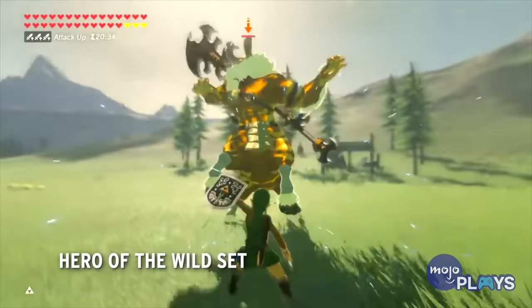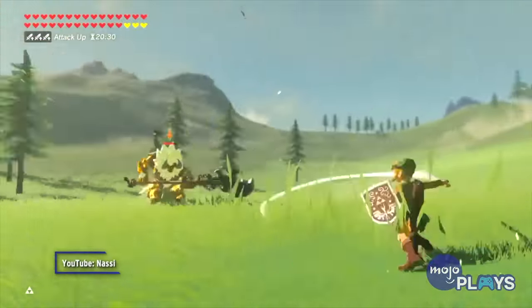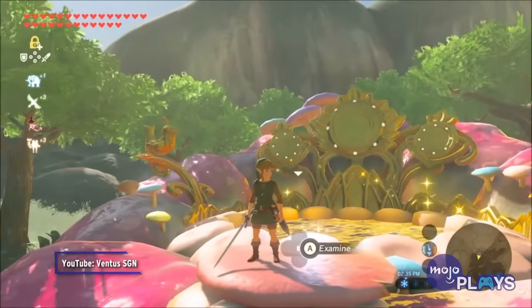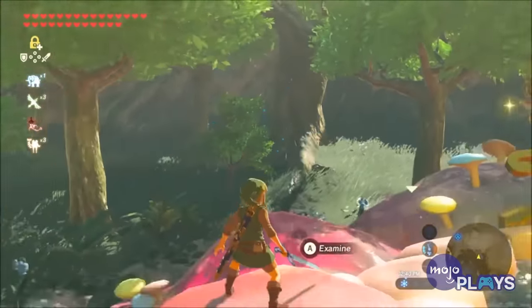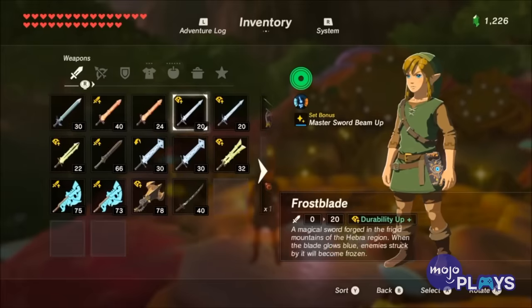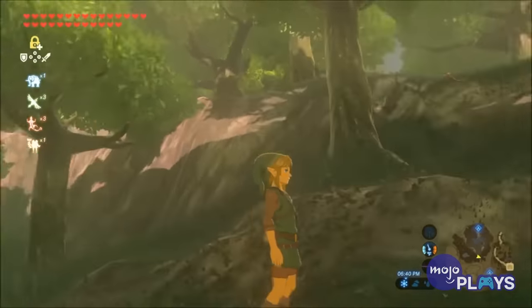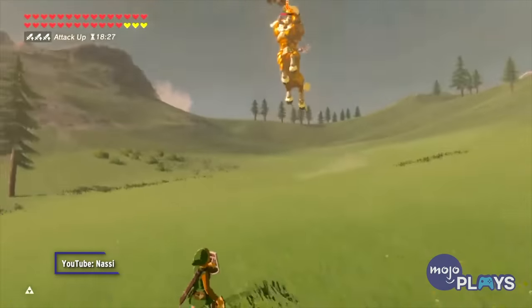Hero of the Wild Set. There are several armor sets, mostly available through DLC and amiibo, that dress Link like those in past games. One you can collect in the base game is the Hero of the Wild Set, which dresses Link like the Hero in the original game. Unfortunately, it can only be earned after you've completed all 120 Shrines. While it takes a while to get, it's certainly a nifty reward.